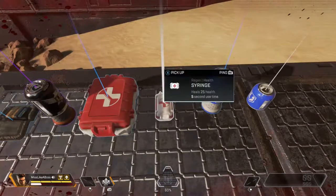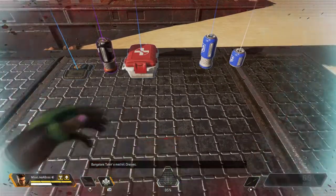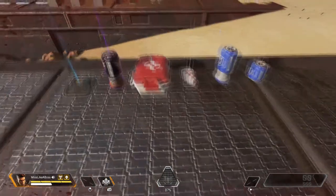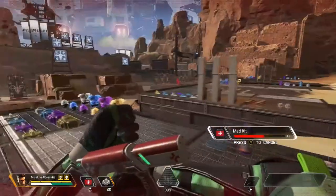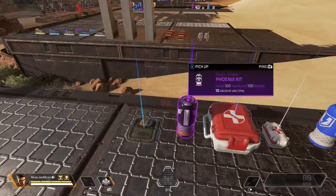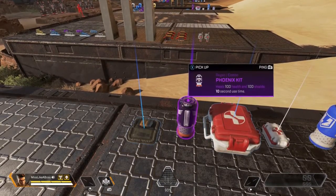The syringe is similar to the shield cell — it heals in increments of 25, which is one slot out of four. Versus the med kit, which heals the entire health bar. The phoenix kit is slow as shit — it takes ten seconds. Ten seconds may not seem like a lot, but in battle it's forever to heal yourself.